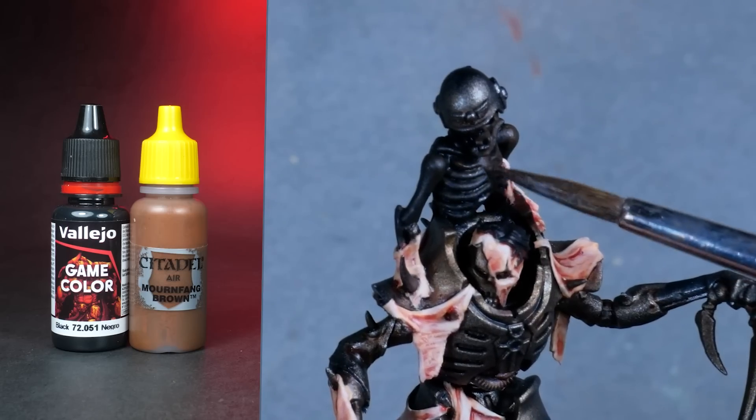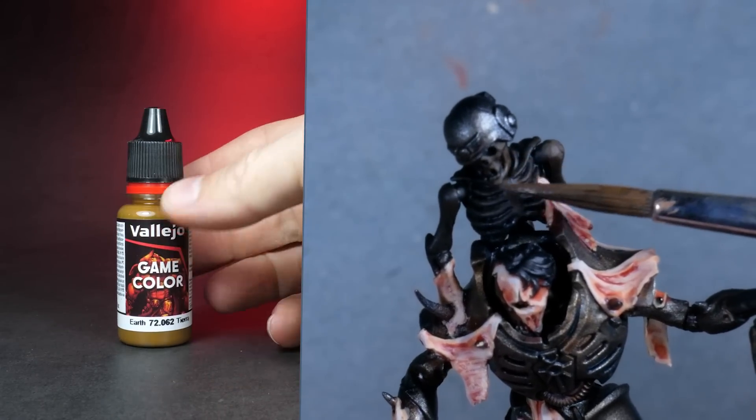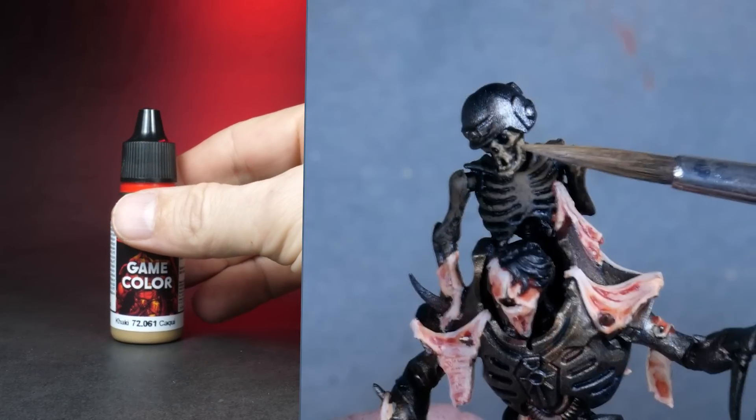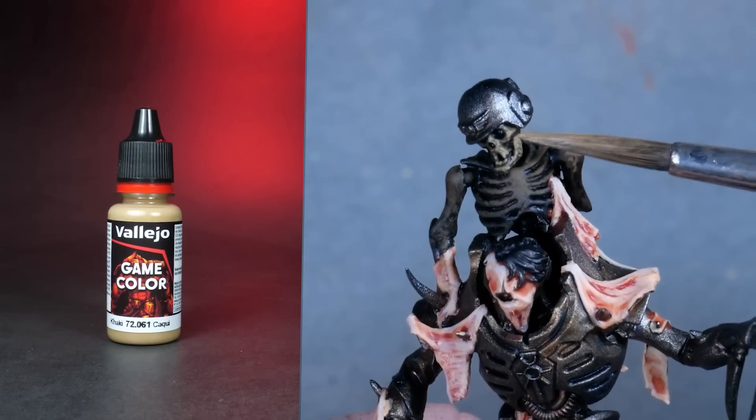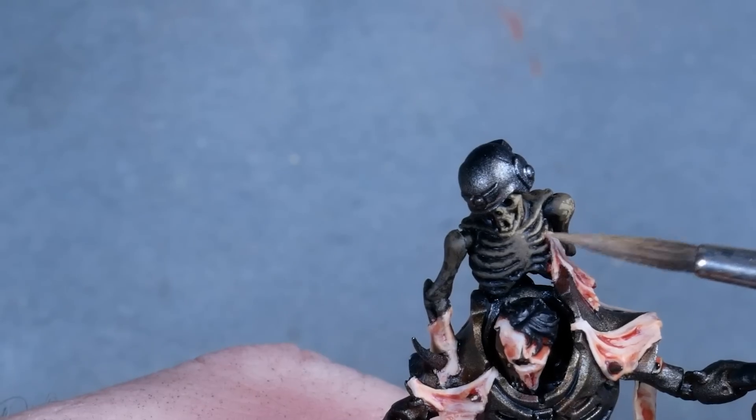I wanted Steve's remains to look older and like they were stuck to the back of our Flayed One for a while now, so I started with a layer of dark brown over black and gradually worked the highlights up through various earth and khaki tones, using stippling to create more textured gradients.